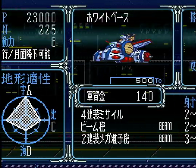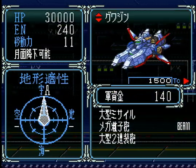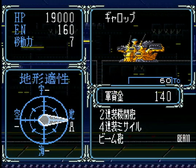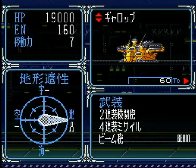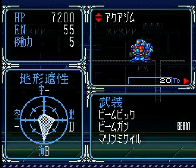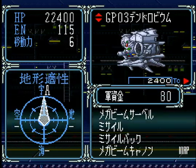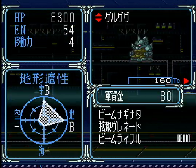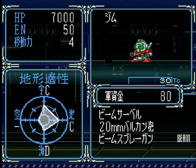なので、まず戦艦の数を増やして。増やせるのはギャロップぐらいしかないので、ギャロップを増やしましょう。あとはモビルスーツというよりかは、Gファイターとかになると思うんですけど、空飛べる兵器を用意して、ちょっと空中戦で勝負を挑みましょう。ギャロップを2機作ります。これで全部使い切りましたね。